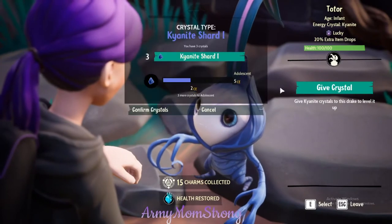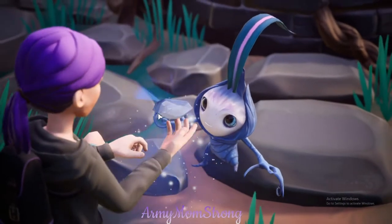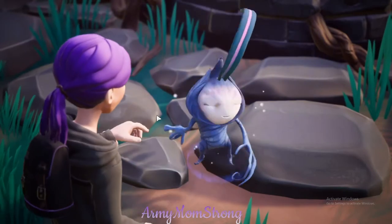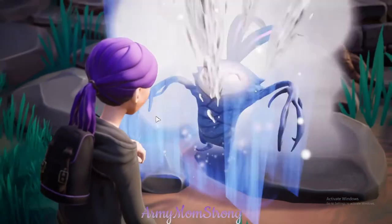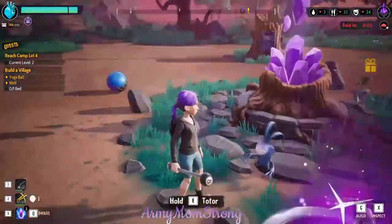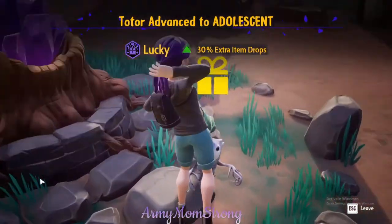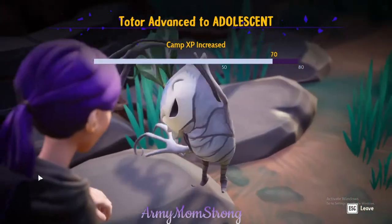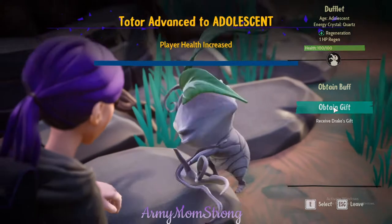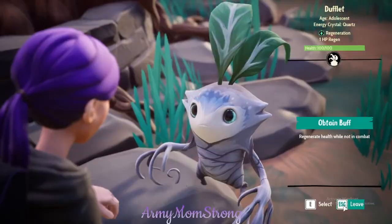We got those charms for you, Toter — give her a crystal. Oh, we can actually age him all the way up! It's so cute. Our camp XP just increased — perfect. Oh there you are — Duffet got a glowstone gift, thank you Duffet.